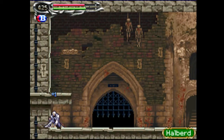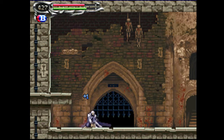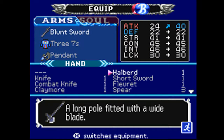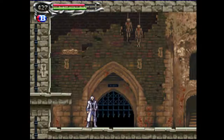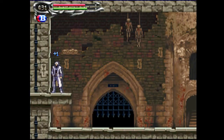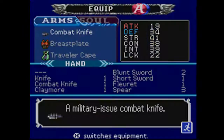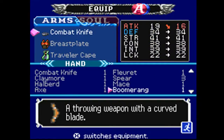And over here we get the Halberd. Let's equip that and see how it looks. Nice — a big boosted attack up to 40 points. So I'm going to use that for a while until the novelty wears off. I should put it on my main set of equipment too.